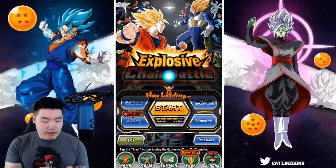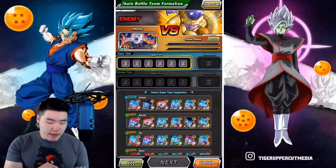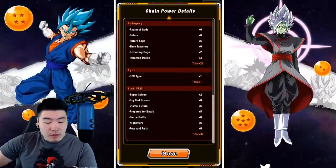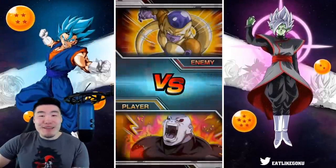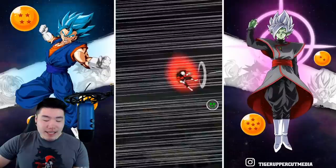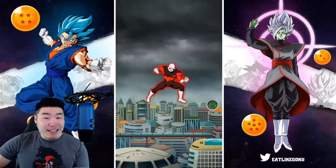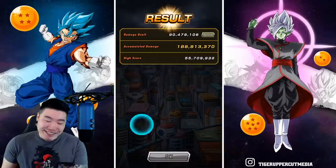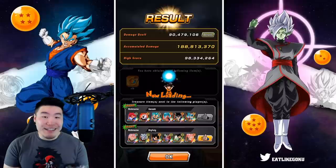I think I'm going to go with maybe a team of mostly Super Saiyan Blue Gokus and link them up with my HEL Super Saiyan Blue Goku. I am feeling less confident about this one — maybe 90 million. I'm on point, man. I know it's not a great score, but I said 90 million and we got exactly 90 million.